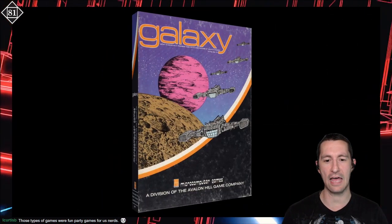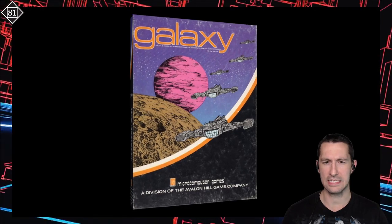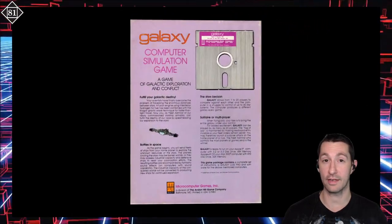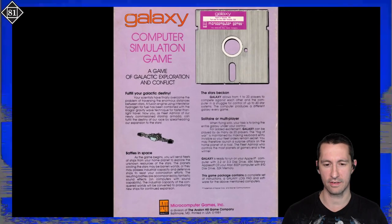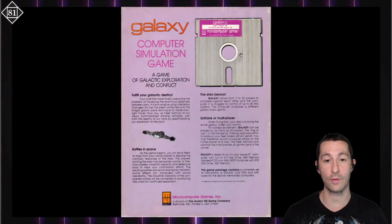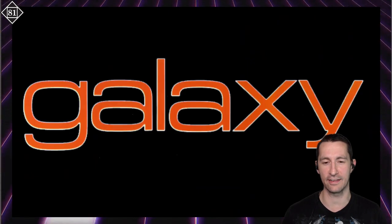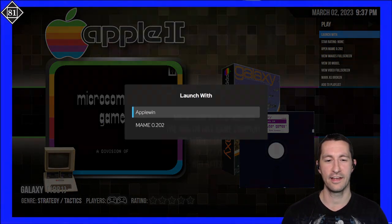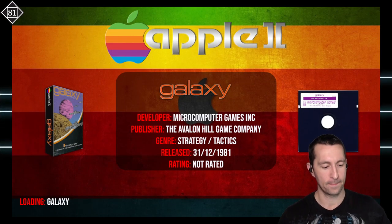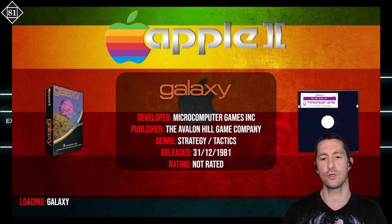The Apple II box looks the same as the Commodore PET version. Now we're playing on the five and a quarter floppy disk rather than cassette. Same information as the Commodore PET version. No other artwork for Galaxy. Let's pop in and play Galaxy for the Apple II, released at some point in 1981 by Avalon Hill.